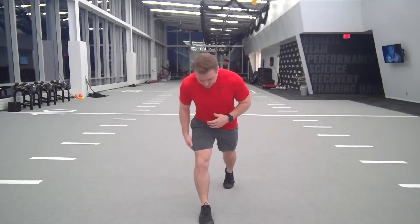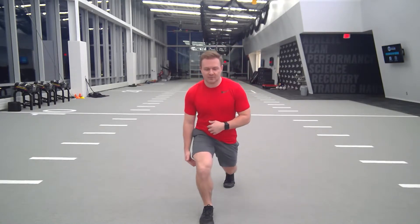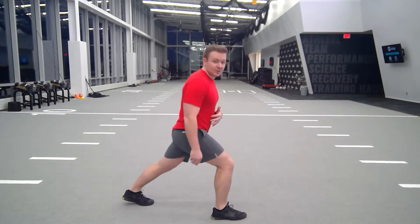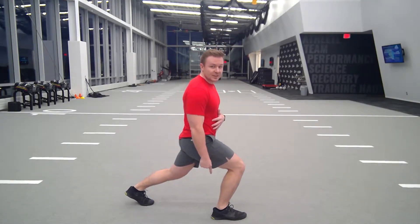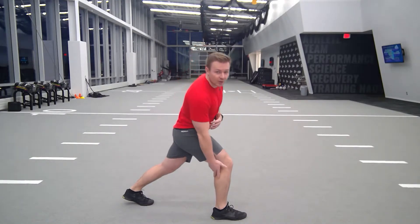If you're in a split stance position and you drop that back knee to the ground — which is usually our cue, drop the back knee rather than lunge forward — as you drop down, if you feel like your ankle is tight and you get stretched in the back of your calf, that probably means your tibia can't translate too far forward past what we call a vertical shin position. So you need to work on ankle flexibility.